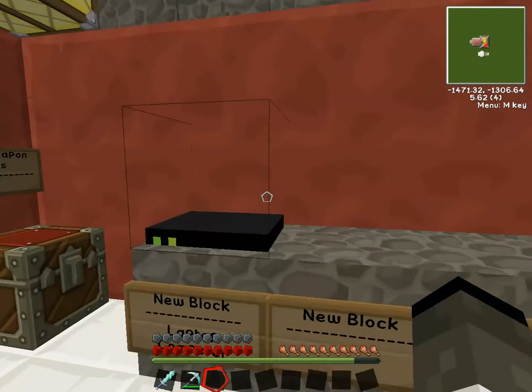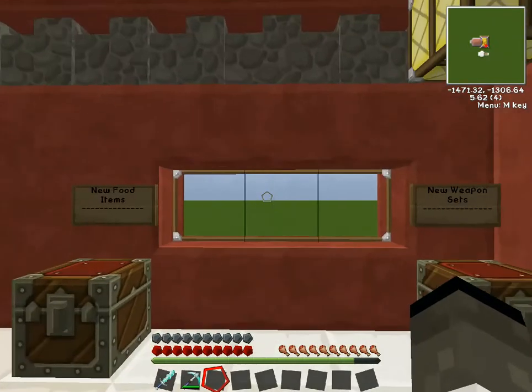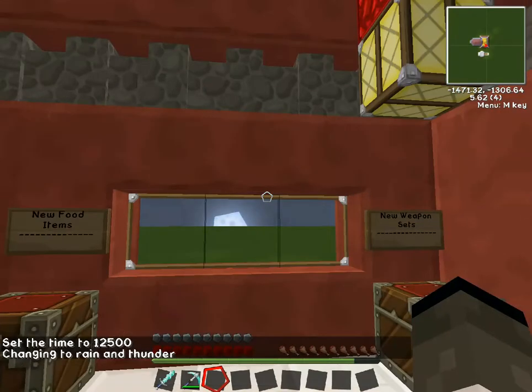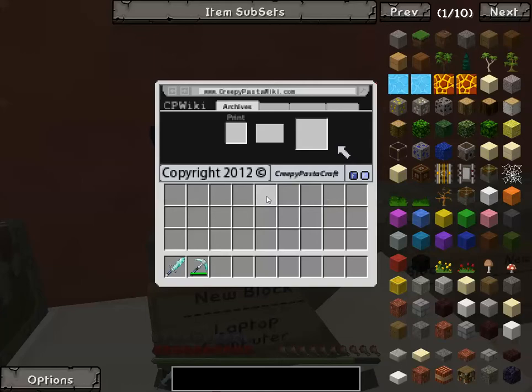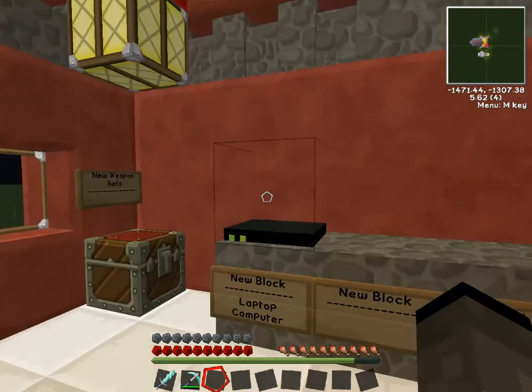First off, the laptop computer is going to be the basis of everything you do. What you're going to do is open it up, put paper in, and it will turn into a sort of spawn egg — basically you're printing off a Creepypasta story. I wish I could show you, but I can't, because unfortunately my game has a bug where whenever I try to put paper in it crashes Minecraft. So that is what you do — I'm certain of it — however I am unable to demonstrate it.